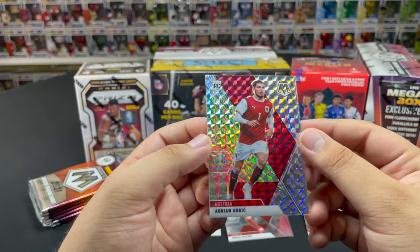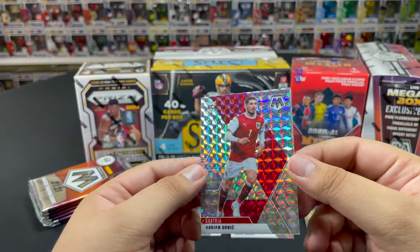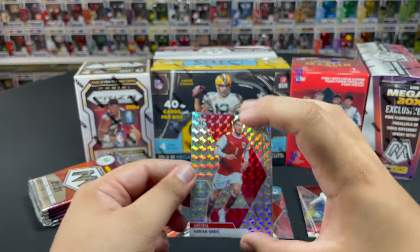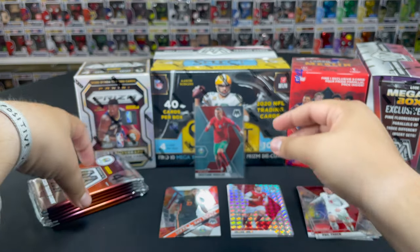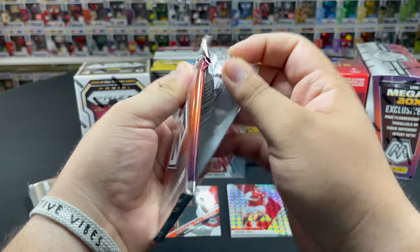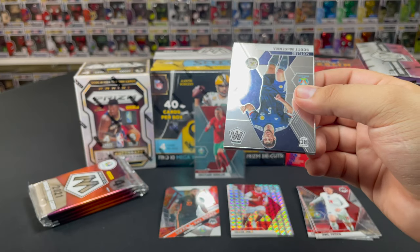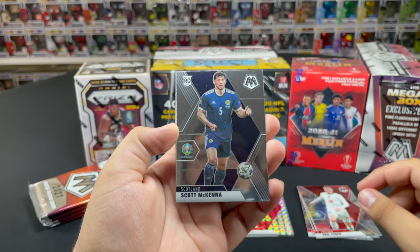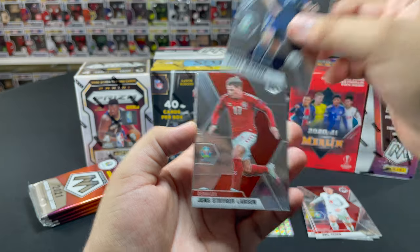Starting the next pack with a Borna Barisic, we get a Phil Foden, Cristiano Ronaldo — we'll sleeve that up — and a Mosaic rookie of Adrian from Austria. We'll put Ronaldo in the back for good luck. If you haven't seen our previous video, we actually pulled an insane $2,000 Ronaldo card numbered to ten — we got the ten of ten. Go check that video out, link in the description.